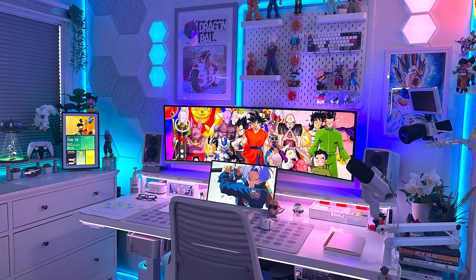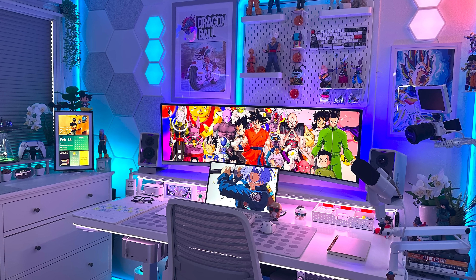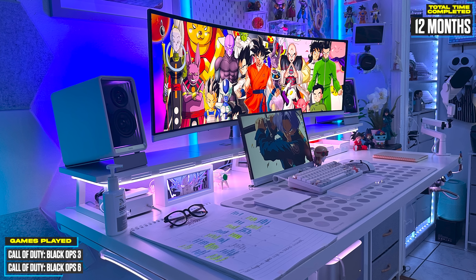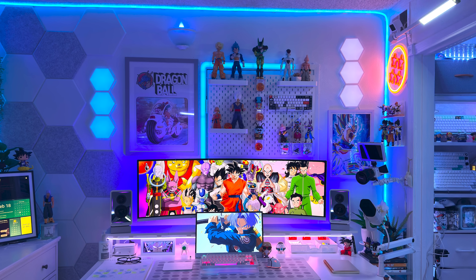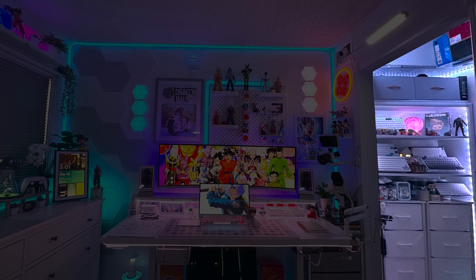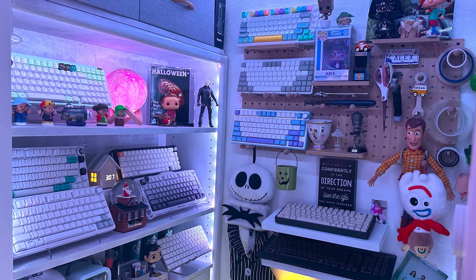Right off the bat, we have a Dragon Ball-themed setup, which is pure beauty to my eyes. It belongs to Alex, a part-time content creator from Cali, who put it together within a year for creating and consuming content. The space is bright and predominantly white, lit by RGB everywhere. The main battle station, a console setup to the left, and what looks like a small closet on the right that he repurposed to store all of his extra peripherals and collectibles.